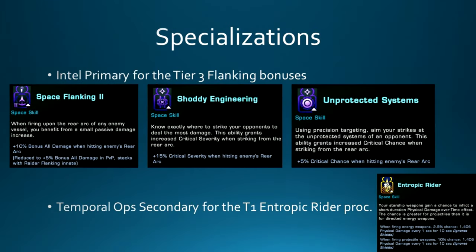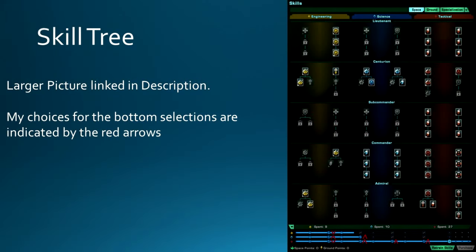For specializations, you're going to have Intel Primary to take advantage of the Tier 3 flanking bonuses, which give you damage boost, crit chance, and crit severity boost. And you're going to have Temporal Ops Secondary for the Tier 1 Entropic Rider proc, which will do quite a bit of DPS when using torps and mines. For the skill tree, I'll have a larger picture linked in the description below — it's also posted on the Builds Discord — and it's just what I've been running for a while.